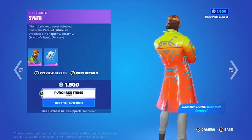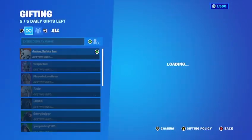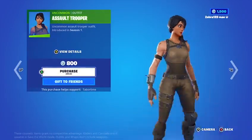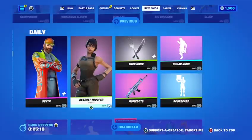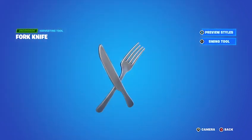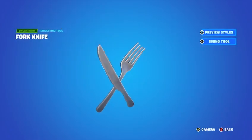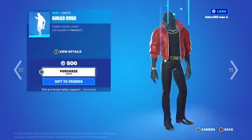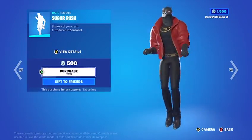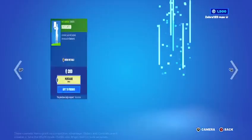We've got the Synth skin — a very cool skin. Orange is my favorite color and it comes with the Stellar Jaunt back bling. We've also got the Assault Trooper, a very classic skin I love. The Fork Knife pickaxe is back — this is probably the most unique pickaxe in the game. And we've got Sugar Rush, the Home Bots wrap, and the Scorecard.